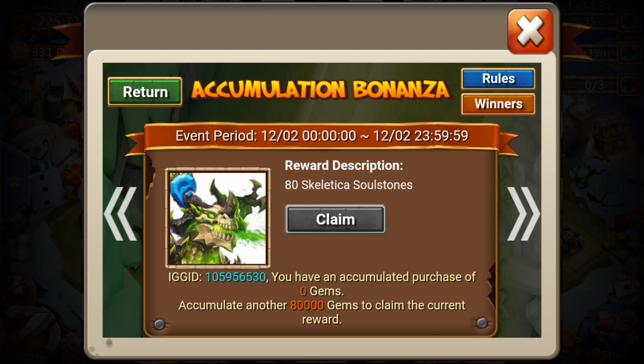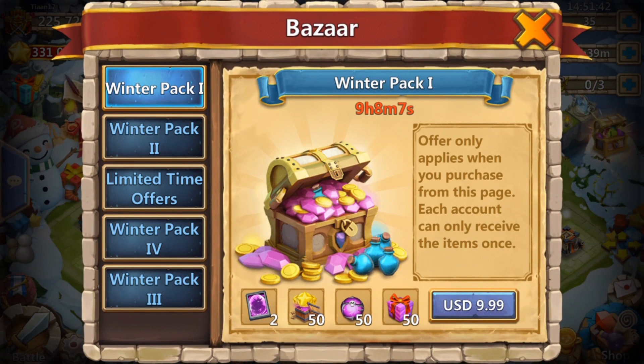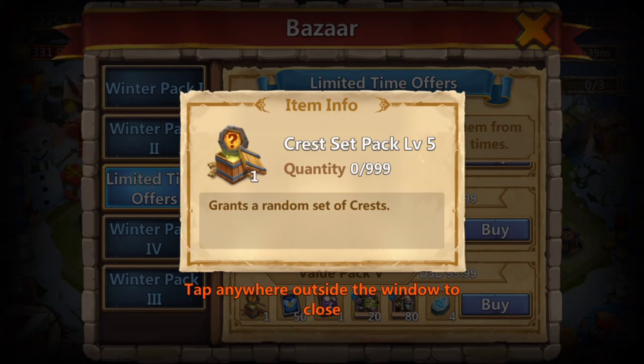If you buy that $100 pack five times, you're already past the 80,000 gems needed — past 100,000 I think. So you get 180 skeletal soul stones for $500. You also get around 400 soul stones for Anubis, 20 augmenting stones, five McTesas, 250 talent refresh cards, and five of those as well.